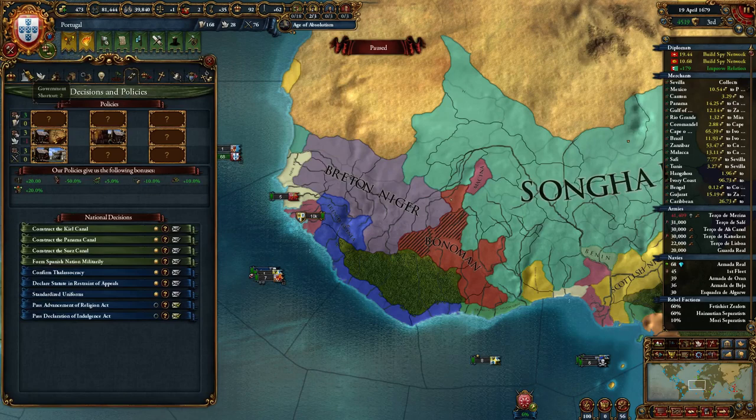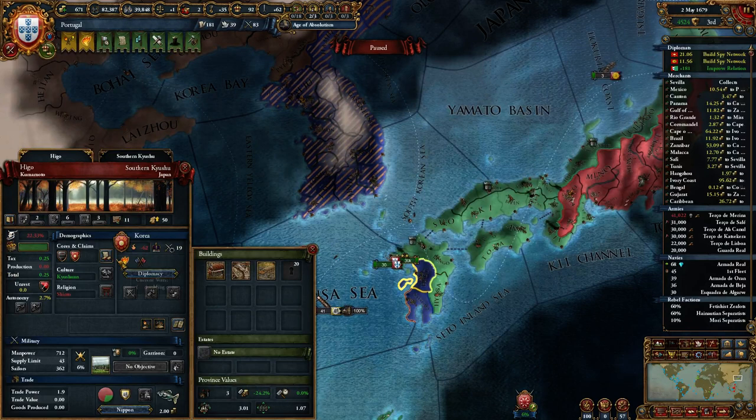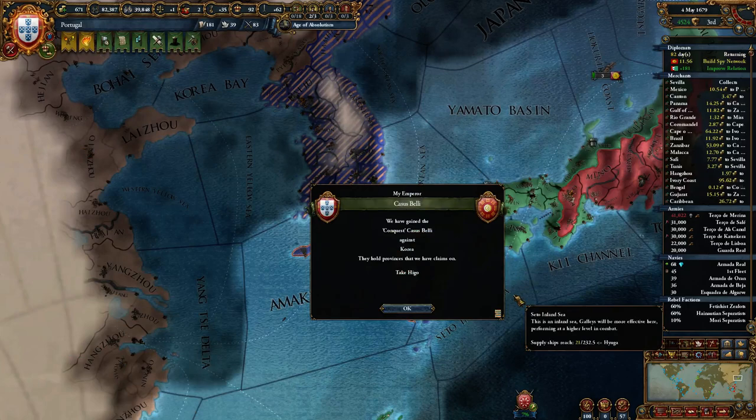Queen consort has died — sad. So I'm going to start a war with Korea over southern Japan, once I get a royal marriage with Austria first though.